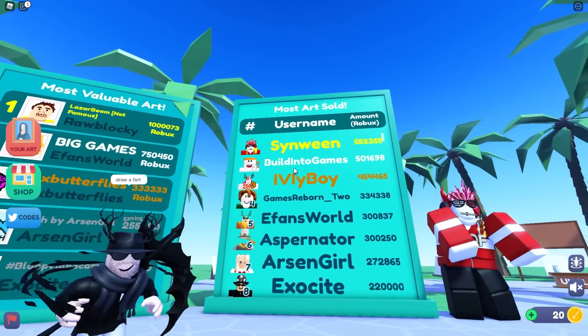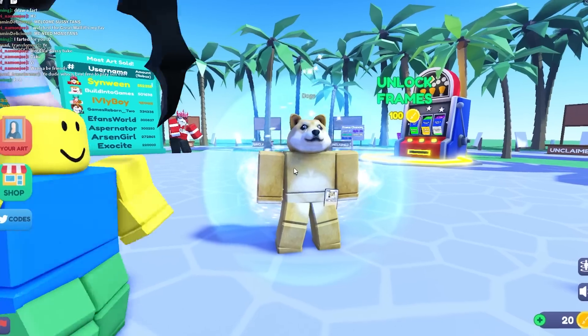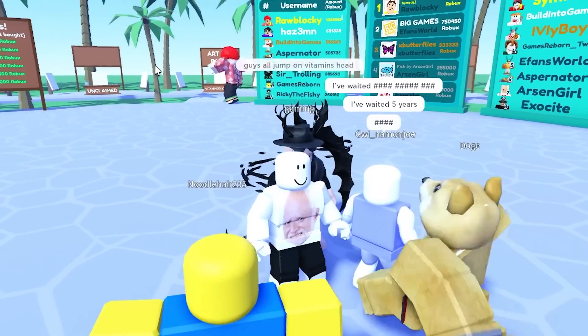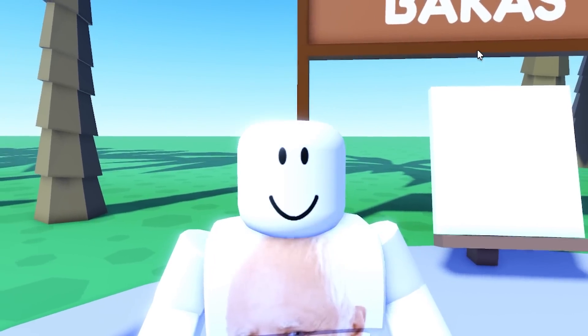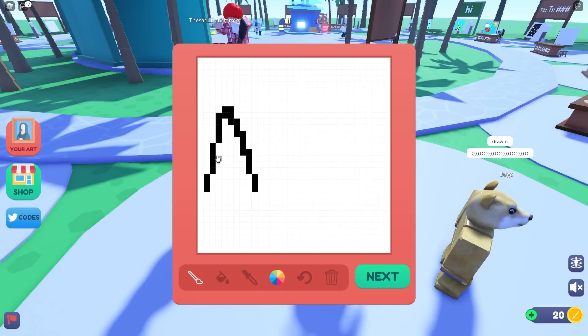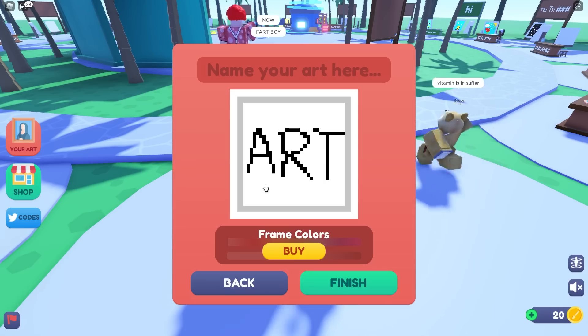Look how much Robux these guys have made. Wait, is that Preston? That sussy baka. Oh look, it's another Doge. I like having Doges. This Doge has sold five paintings. It's my turn to make some art. All right, bakas, this painting is going to be very good. So let's sell it.